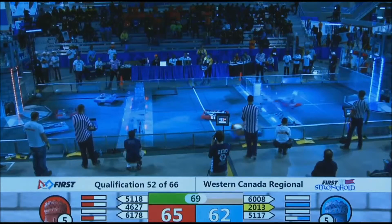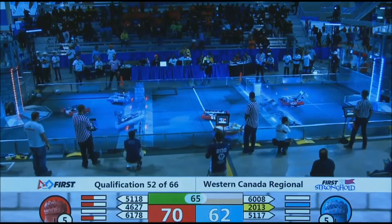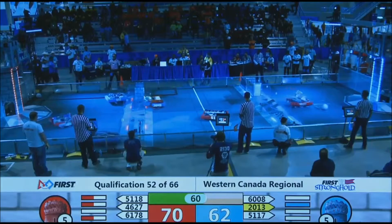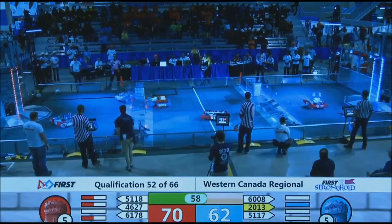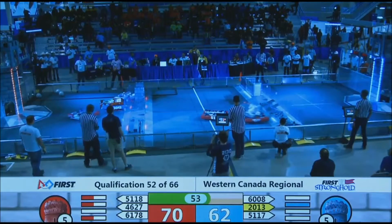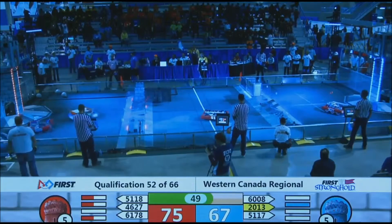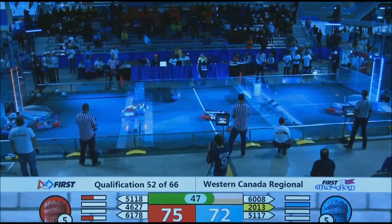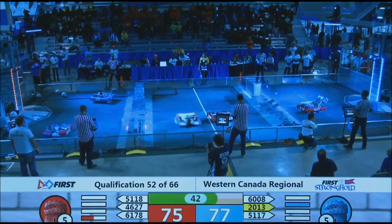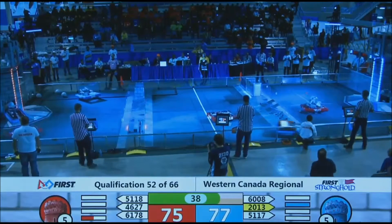46-27 up and over that Cheval de Fries — they made that look easy. 2013 also going to demonstrate how to go over the Cheval de Fries. They do. 46-27 working over that rough terrain, and they will finish off the Blue Outer Works. 6008 manages to get past 61-78 — they'll try and get a low goal in the Red Tower. 46-27 reduces the Blue Tower with a high goal.